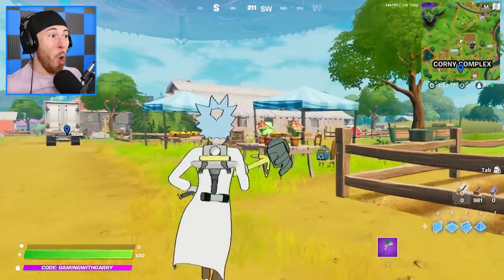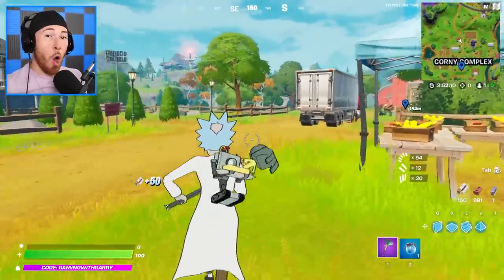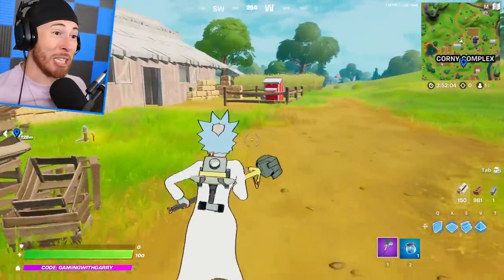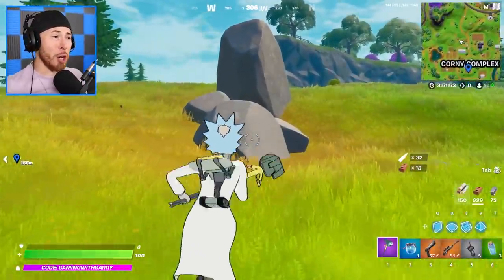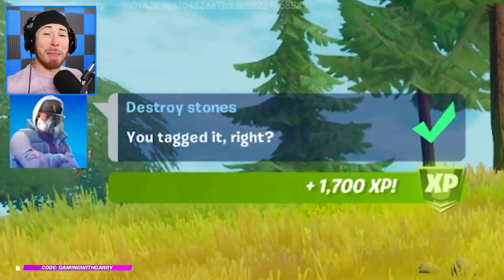Corny Complex is more than just a farm — it's a whole underground base. But if you look around, everything looks pretty normal. So right now we are in a Battle Lab, and this Battle Lab is sort of special because I can actually do something you would never expect. This right here is a stone, and if you look at the top left of my map — I just completed a quest in Battle Labs.